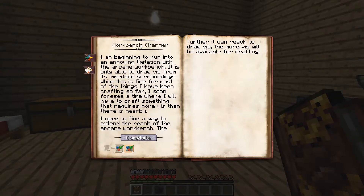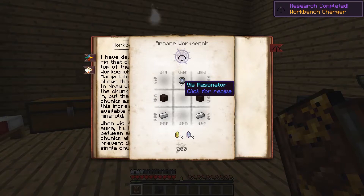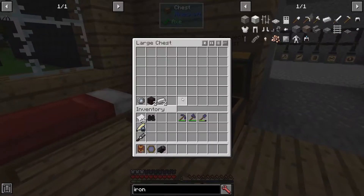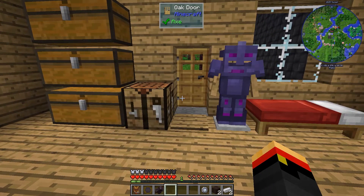Now we should be able to complete this research. And now, to build it, we need a Vis Resonator, some Great Wood Planks, and a little piece of iron. But we need 200 Vis, and again, even with our discounts, we're not going to get 200 Vis in this chunk. So let's go back to the Magical Forest where we've got more Vis to build this — and hopefully it's the last time we have to do that.